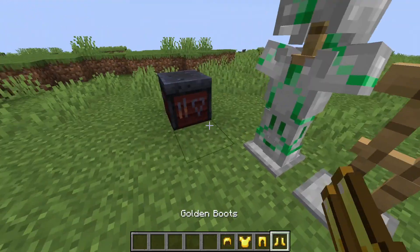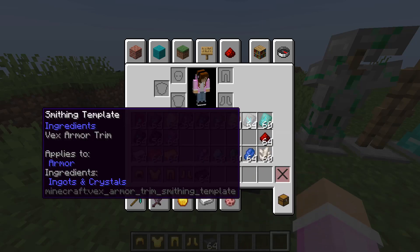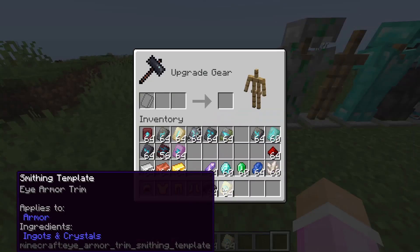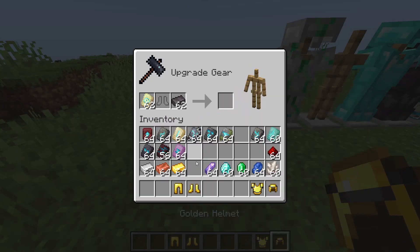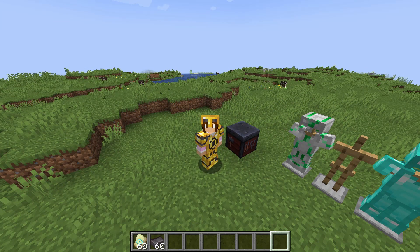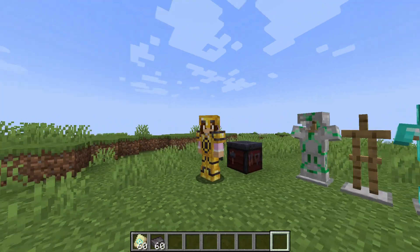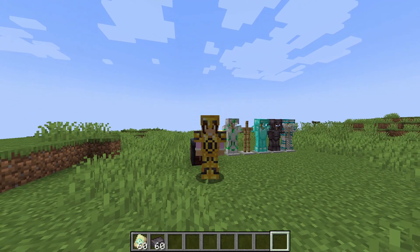Let's go with gold armor next — I liked the look of netherite on gold from the snapshot picture. We'll use the eye armor trim since that really interested me. Put the trim in, put the golden helmet, add netherite — and let's put it on. Oh, it adds something a little different to the helmet. I kind of like it! It has like an ender eye in the middle of it, which I find really nice. These trims are pretty cool.